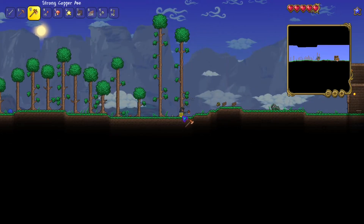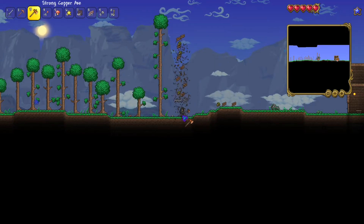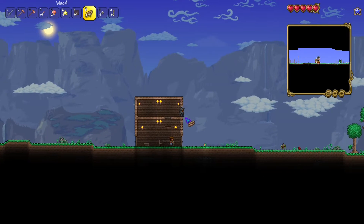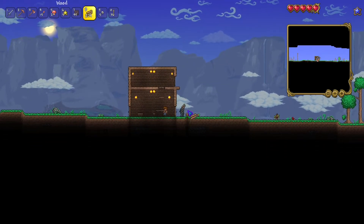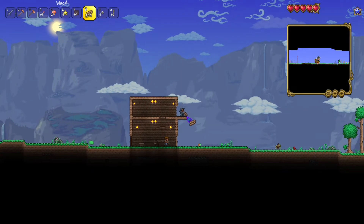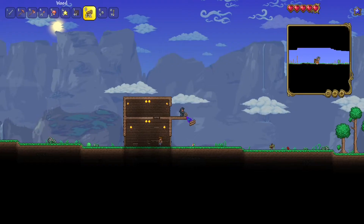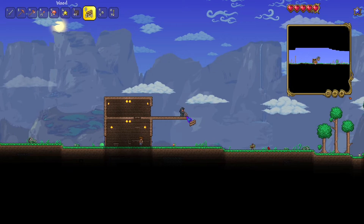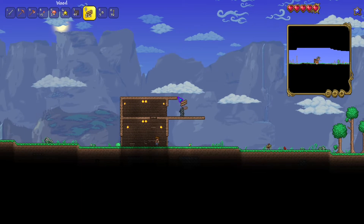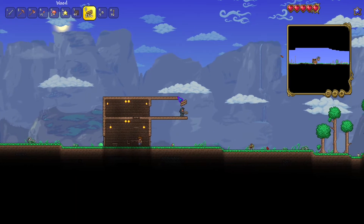Unless it helps with cutting down trees, which it doesn't. Chopping down trees, just holding down the mouse button and having a good time. I'll show you what I'm thinking might be an okay-ish idea. I'll make like a corridor along here. In terms of how good an idea that is, I'm not really too sure, but we'll see.